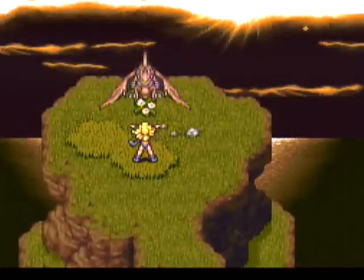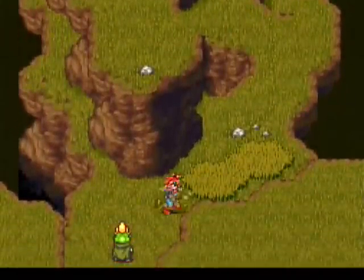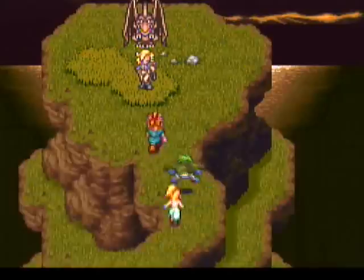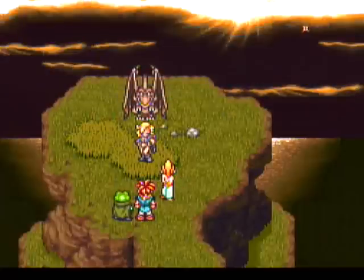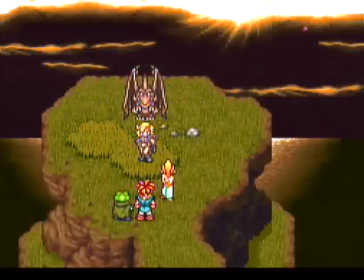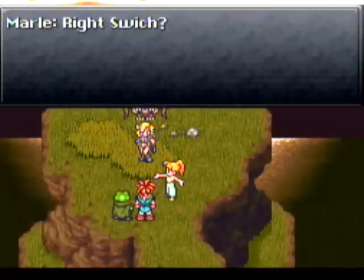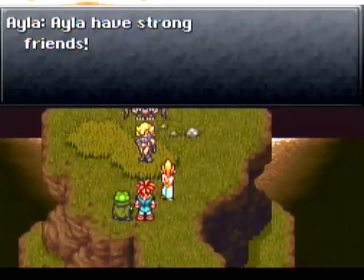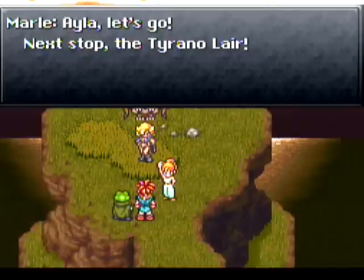Alright, there's a dactyl. I wonder — has the background changed? It has, Switch. Don't even think about leaving us behind! Tyrano, they're dangerous — maybe I'll perish. We can't let you go alone, Ayla — you saved us, now it's payback time. Right, Switch? Uh, yeah, sure. Ayla have strong friends. You do. Ayla, let's go — next time, the Tyrano Lair.